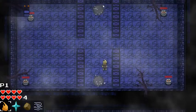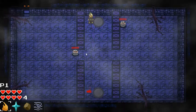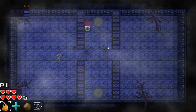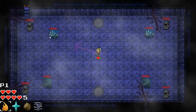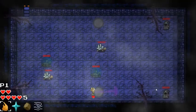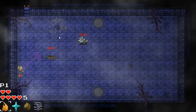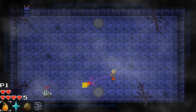Looks like we have two chests that we can collect here. Okay, there we go — that's a tricky room. They're making it quite a challenge. There we go. Okay, so those guys take two hits.